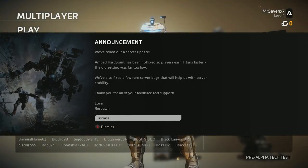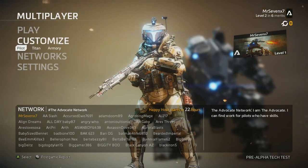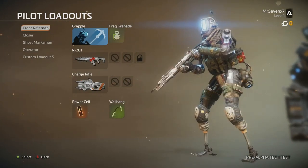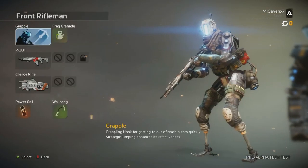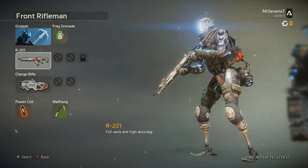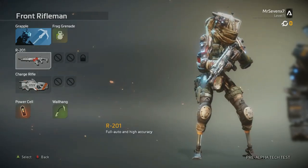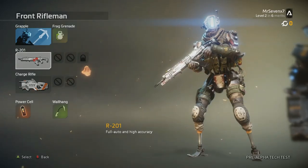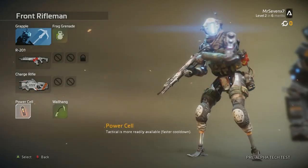So we rolled out our server update, armed hardpoint, it's now hotfix — blah blah blah. Okay, let's see what we have for customization. So he has an R201, fully automatic. He has no legs — those are metal things. Are we just like full-on robots now? I think so.